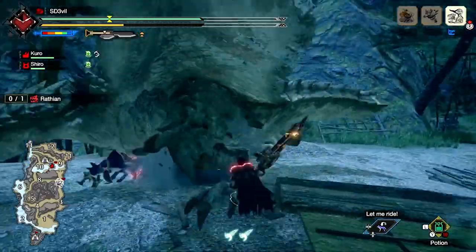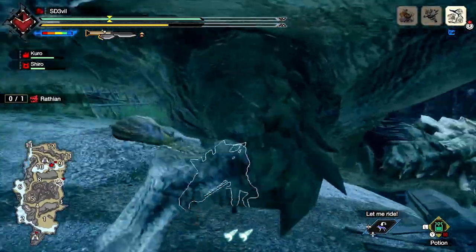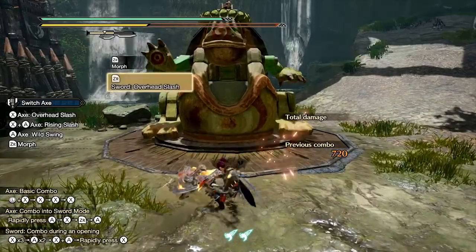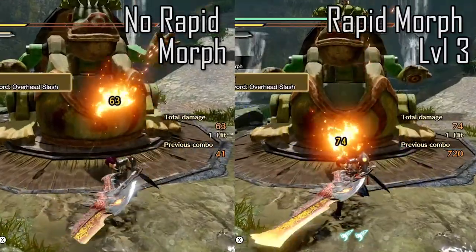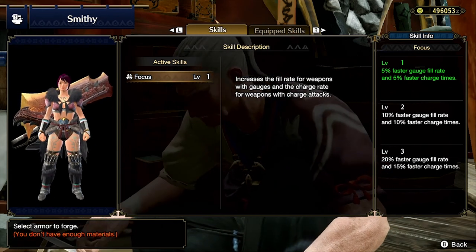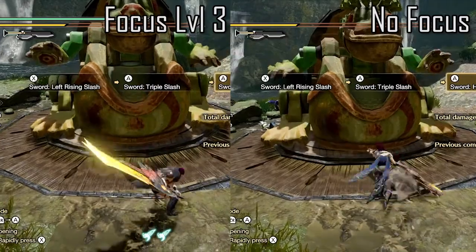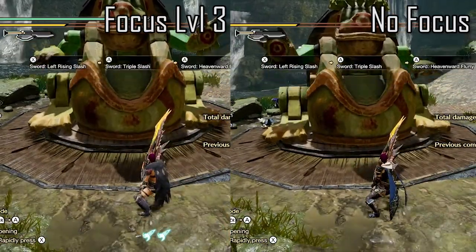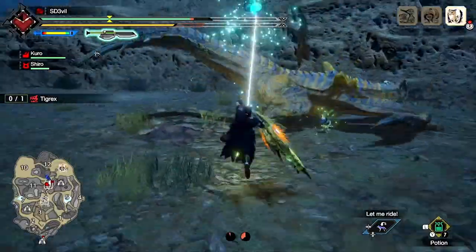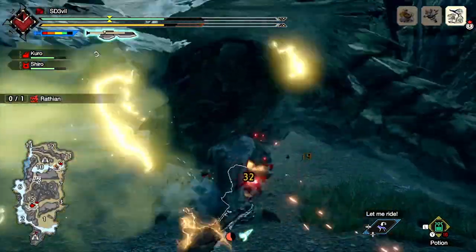Finally, armor skills. I'll only look at skills that directly affect the weapon. Rapid Morph increases the speed and damage of your morphing attacks, great for quickly performing them and boosting damage. Focus can increase the fill rate of the gauge; however, in my opinion, I don't think it's worth it — from my testing, I feel like it makes little difference whether you have max focus or not, though one level might be fine. Power Prolonger allows the weapon to stay powered up — in the amp state — for longer, meaning more additional damage hits on the monster.